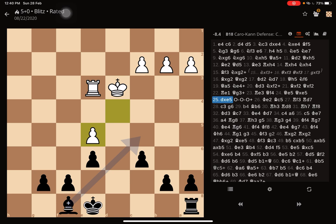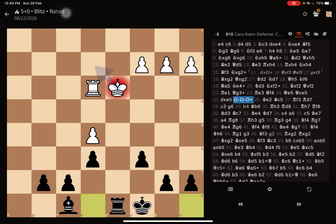After opponent takes back, here comes castling with check — always a nice move, feels very good. Castling puts your king to safety and attacks the opponent's king simultaneously, since their king was in the center. King moves, and here comes the bishop finally developing on move 26, attacking the rook.